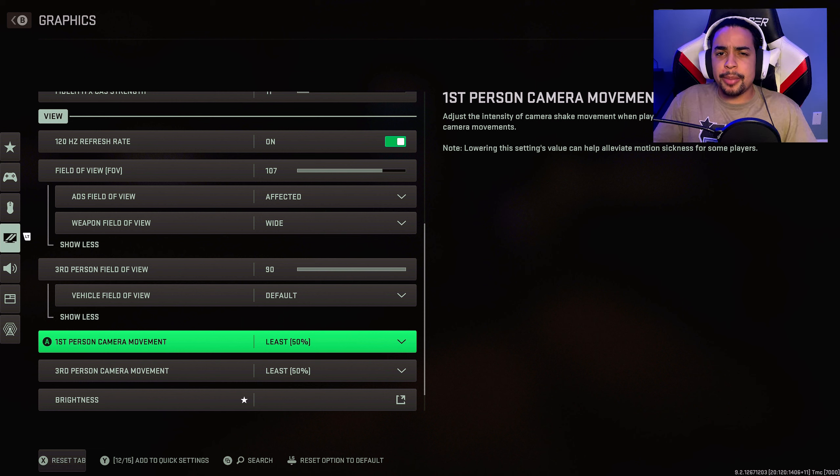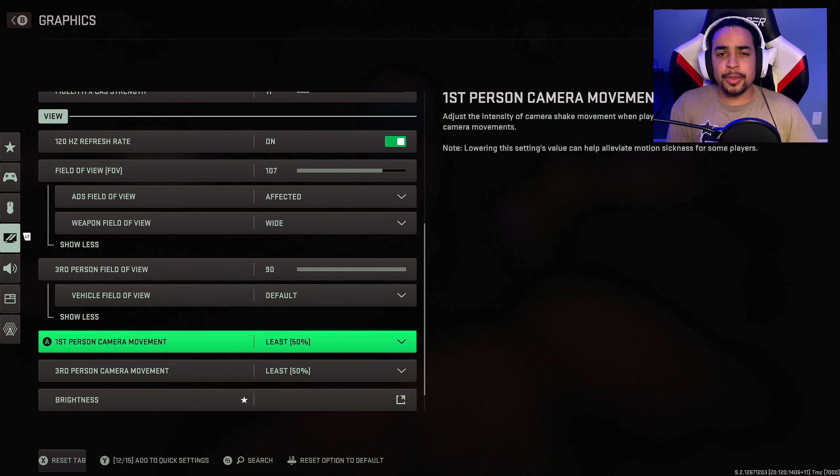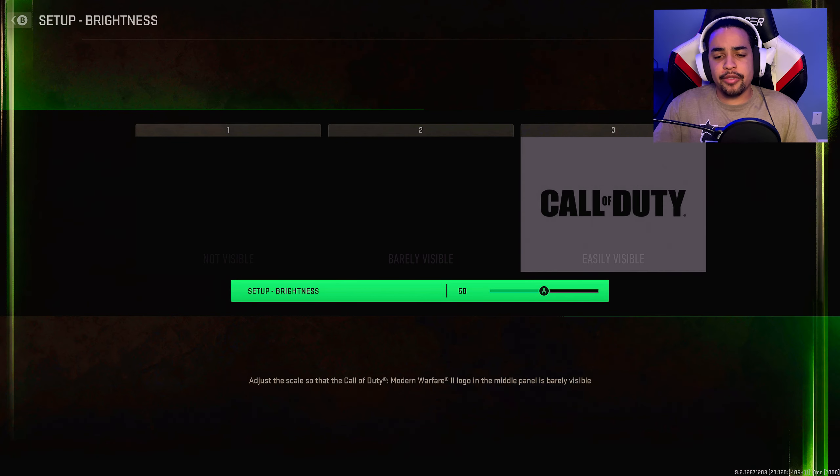For camera movement, they didn't have this setting in the beta for consoles — I'm glad they added it. Put both values on 50, since that's the max. This makes it so your screen isn't shaking as much from bullets and grenades, so you can stay more accurate with less screen shake. For brightness, I have it on 50.